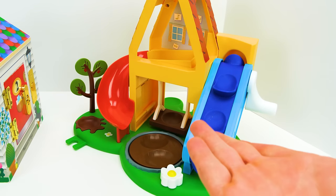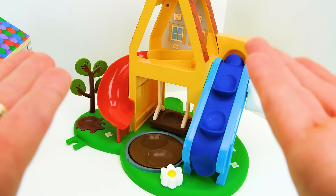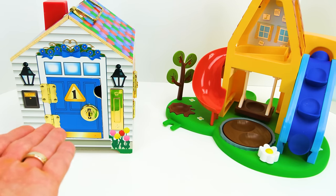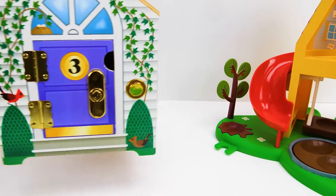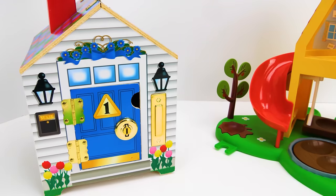Hey guys, check out this awesome playground we have to play with today. But before we start playing, we need some friends to come join us. Maybe we can find some friends to play with us inside this cool locking house. It has four different doors — maybe four different friends that can come play with us on the playground. There's only one way to find out.